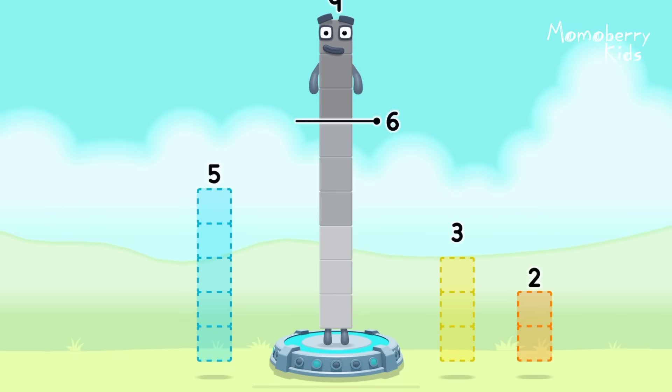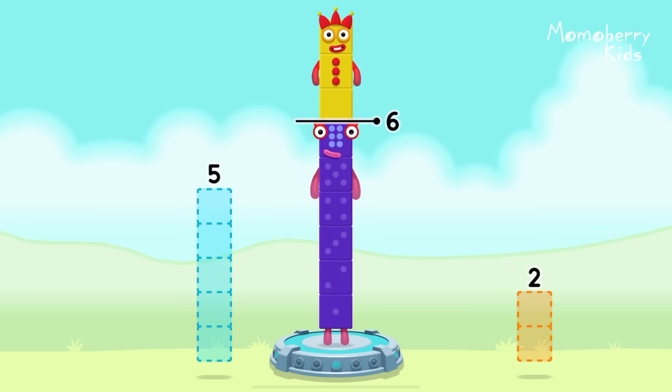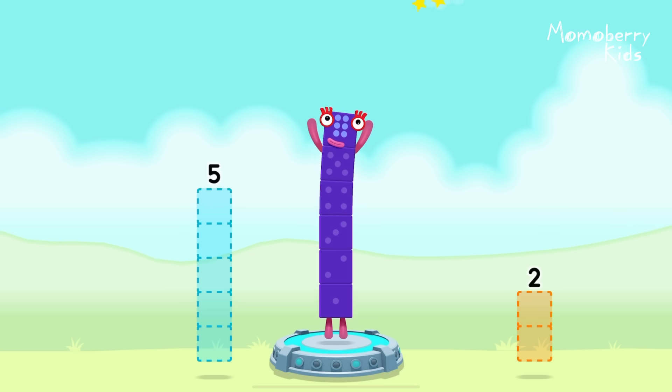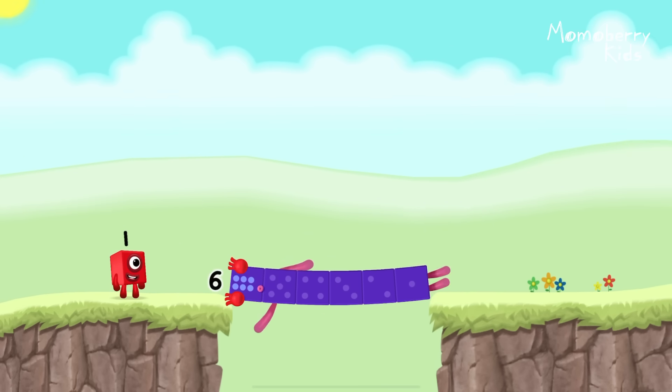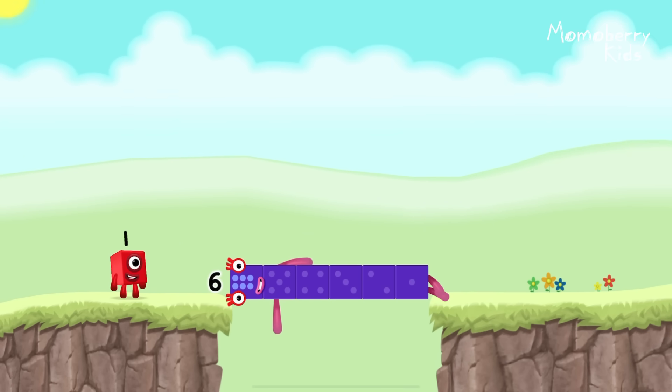Take number blocks away from nine to leave six! Three — you cracked it! Nine minus three equals six! Six! Well done!